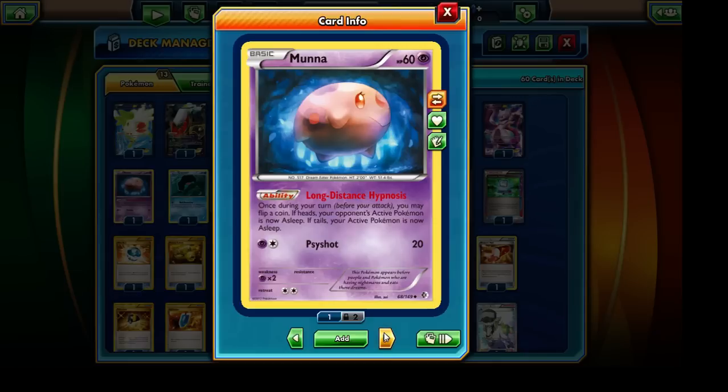Our next Pokémon is Moomoo with Long Distance Hypnosis. It may seem counterintuitive because it could potentially put our own Pokémon to sleep, but I've included Keldeo EX in our deck, so ideally Moomoo would work when we have both Darkrai EX and Keldeo EX on our bench. If we happen to flip Tails, Keldeo EX will Rush In and we'll retreat to bring out another Pokémon, so there shouldn't be any real consequence.